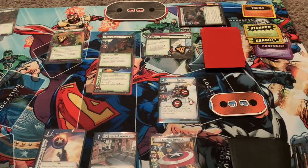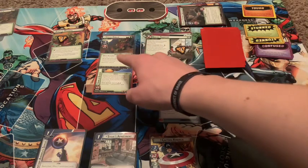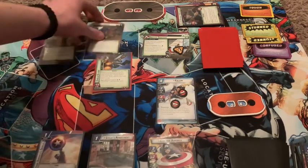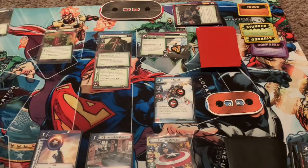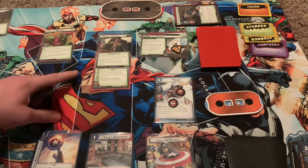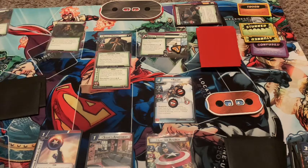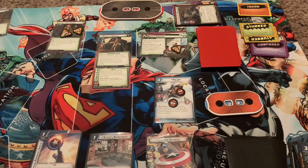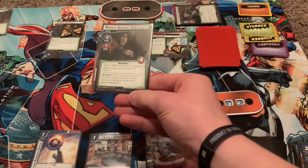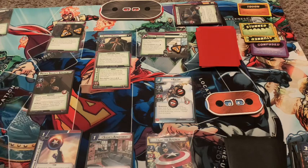Green Goblin — when Green Goblin would scheme, remove one Madness Counter from State of Madness. Green Goblin would flip. Norman Osborn would try to attack us — when Norman Osborn would attack, place two Infamy Counters on Criminal Enterprise instead, bringing it up to four. He would not attack us. And then in the encounter card, Private Security Specialist goes into play with Guard. While he is in play, you cannot attack the enemy.